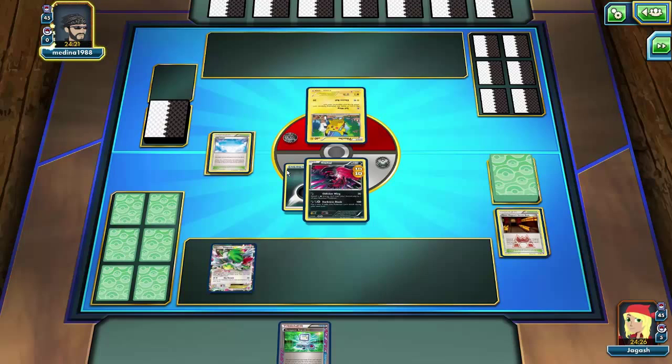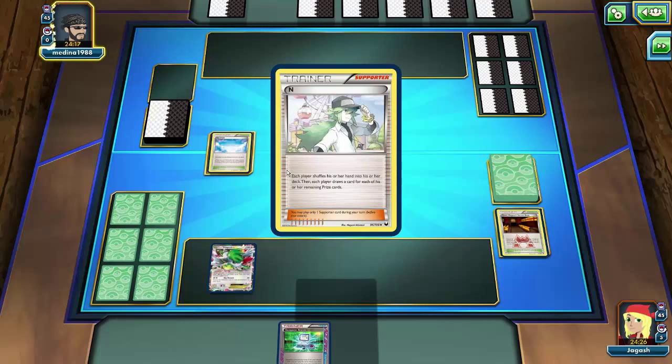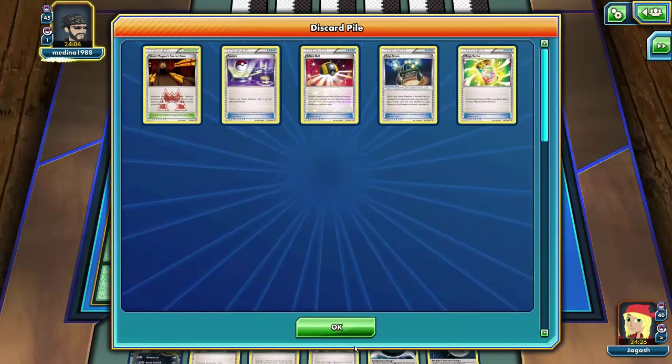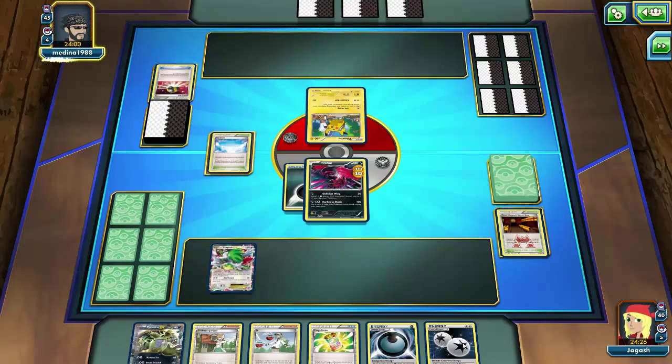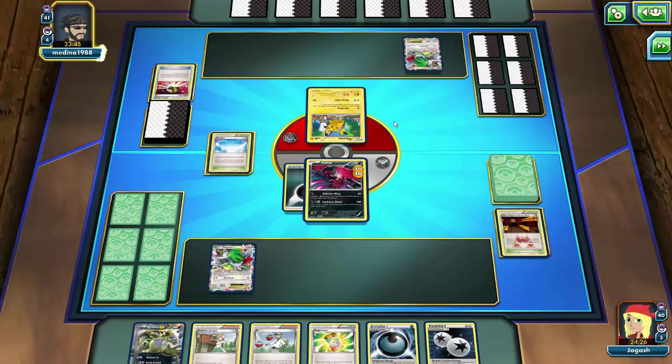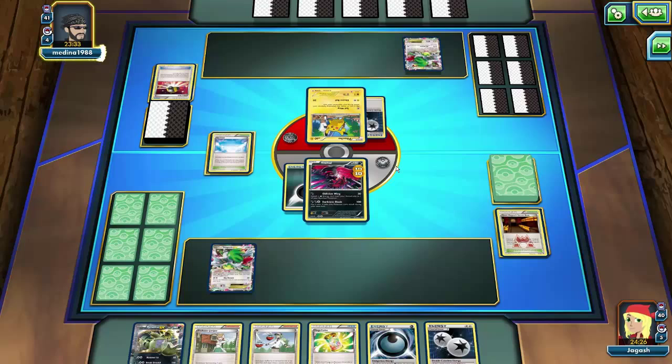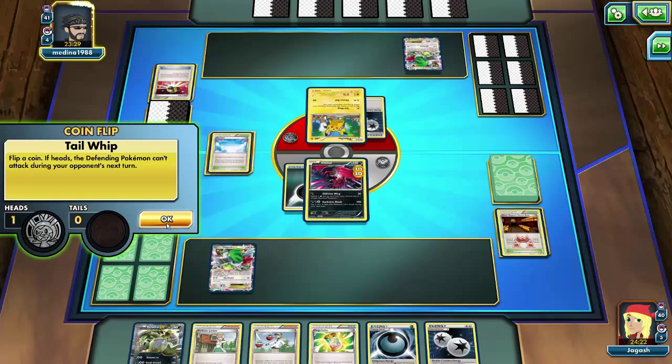Immediately he plays a Counter Stadium. So it does play against me, but I did have that Computer Search. This is not a bad hand, I must say. But we still have no way to discard any regular Darkness Energies. We do have that Tyranitar we needed and Double Colorless Energy, so we're in a decent spot. He gets out the Shaman EX - Shamans are everywhere nowadays. And there's another one, so now he has six cards in his hand. He's going to put the DCE on Pikachu, but doesn't look like he has a Raichu to evolve - it is only turn two.